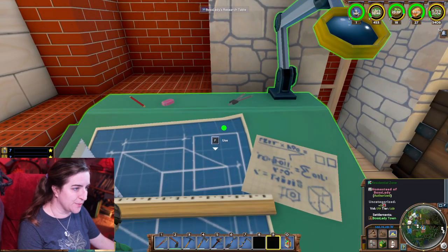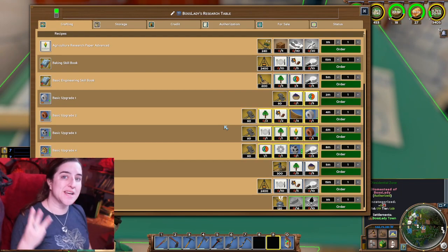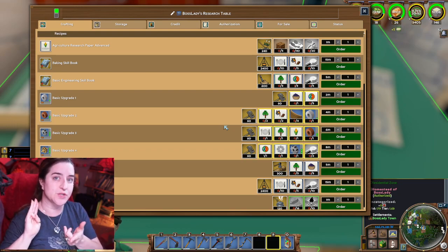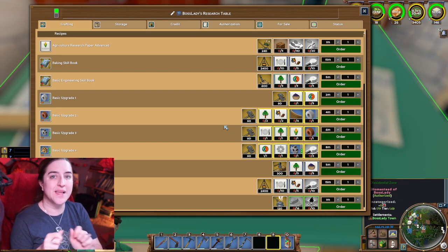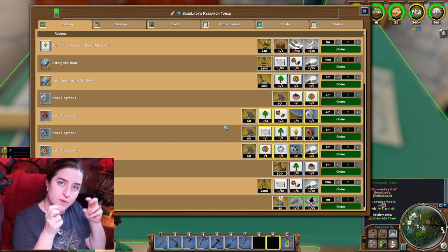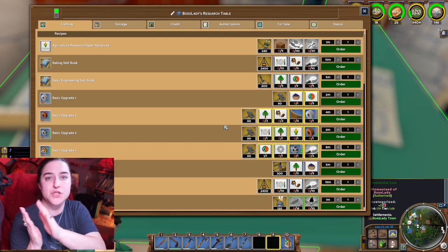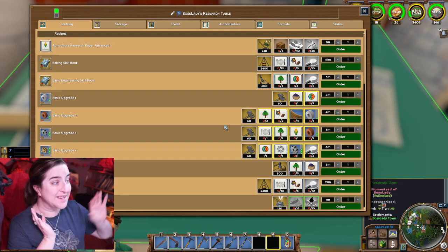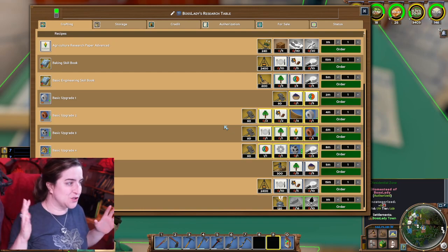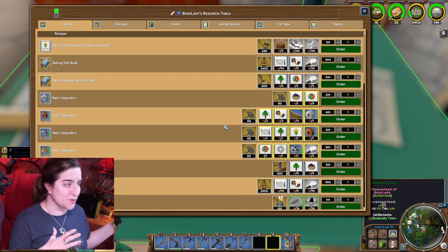Once you have your research table, you open it up and there's all this different stuff. There are three different types of things that you are going to be researching on this table: you're going to be researching papers, you're going to be researching books, and you're going to be researching modules. Papers — think of them like the sheets inside the book. The papers take materials from the world; you're researching them, learning about these materials, and then compiling them together into a book. We will get into modules at the end because that's a little above the basic level. This is just trying to get you into the game and how to use it.